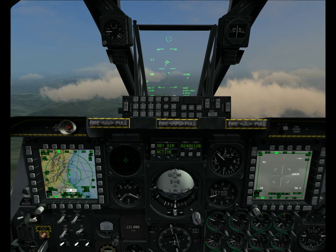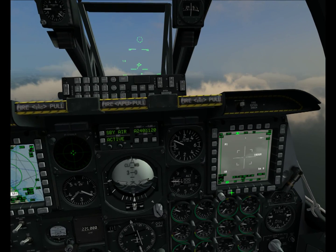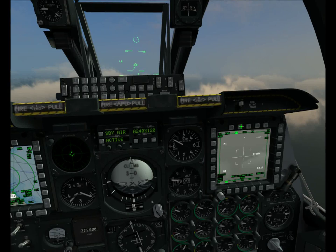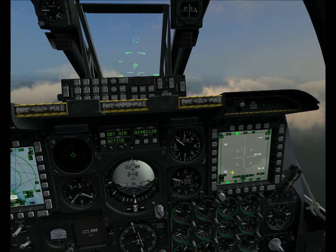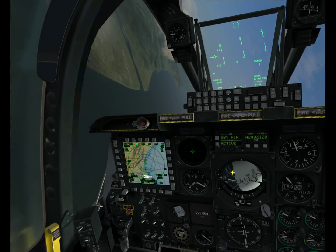I've already done a couple of things here for us, so let's go ahead and get into that. Right now, you want to click the TGP, which is already up. Make sure that you're in air-to-ground mode, which would be from this button. And I'm going to make a quick 180 to our targeting area.